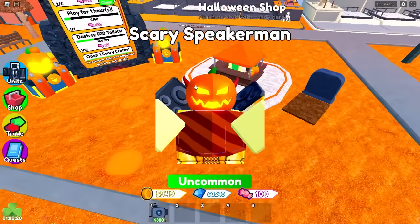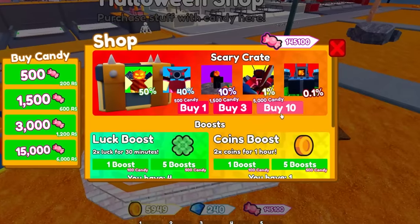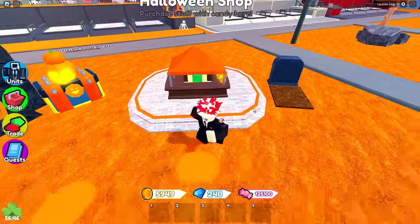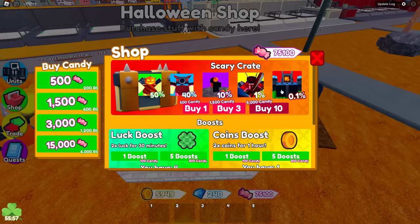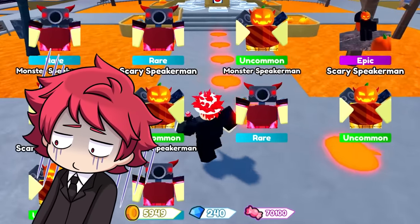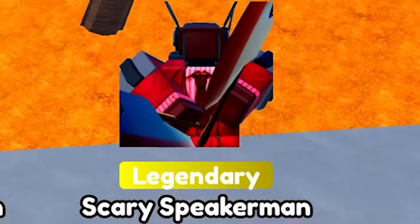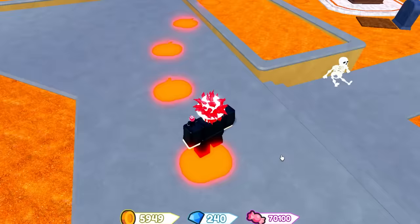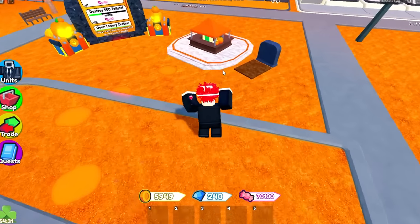I'm going to spend some more Robux. We have 150,000 candy — we're back at it, guys. It's my candy addiction. I'm addicted to buying candy and spending candy. I want this mythic very, very badly. I better get the mythic this time. So here we go. Come on, give me a mythic. Stop giving me epics. Okay, we got a legendary. It's actually so hard to get the new mythic. I didn't think it was going to be this difficult because I got it pretty easily with the spider TV, but I guess I got super lucky that one time. Another legendary — there we go.